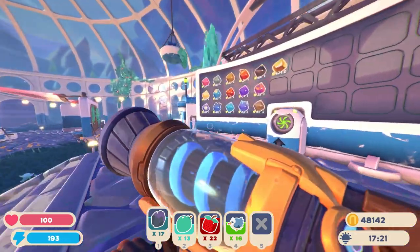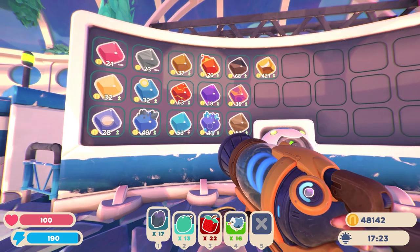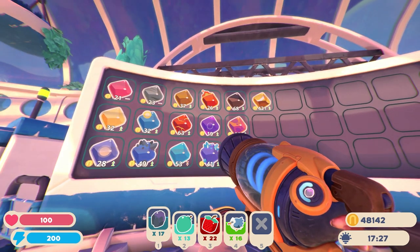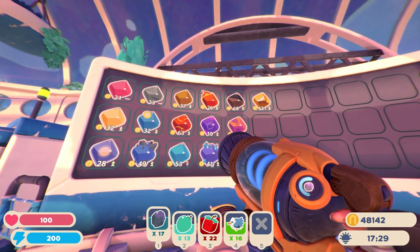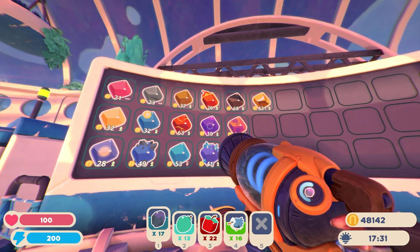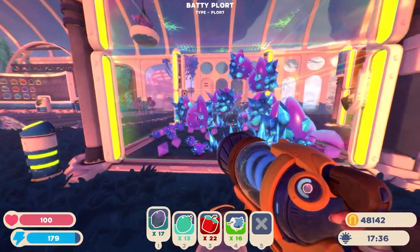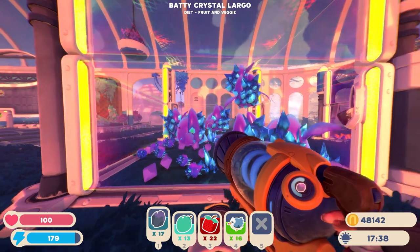Not only that, but they also make you a good amount of money. Crystal slimes are going for $41 right now and batty slimes, which are for some reason down to $19 — normally they're never that low, so I'm not sure why they're that low. Either way, another great largo to have on your ranch, especially if you're looking to make some money.